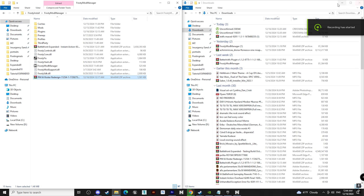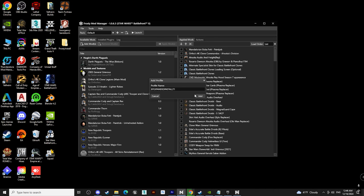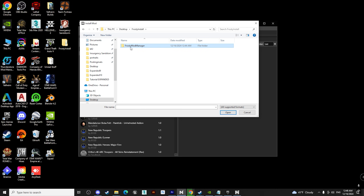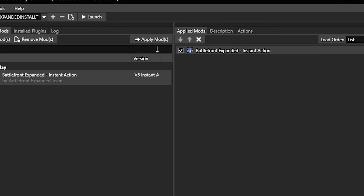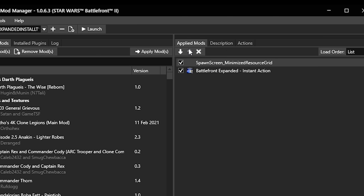Now that we have all the files we need, we can move on by opening the Frosty Mod Manager. Go up to the plus icon and press it to create a new mod collection — name it as you want, but very importantly make sure there are no spaces between the words, so we'll name it BFExpandedInstall. Next, add our mods by pressing 'Add Mods' and searching for the Battlefront Expanded Instant Action file. Click on the archive file and hit Open. You will see the mods have popped up on the left side — press 'Apply Mods'. Then also apply the selection screen mod by going to Add Mods and Apply Mods. A very crucial thing to keep in mind is that the selection mod must always be under the main Expanded mod. If it isn't, simply select the selection mod and press the arrow to move it down.